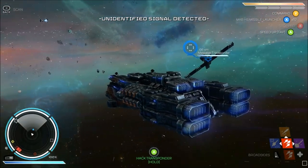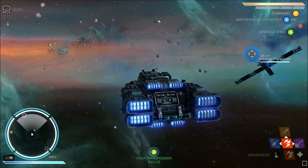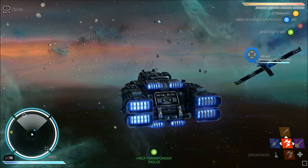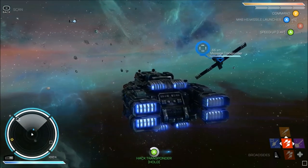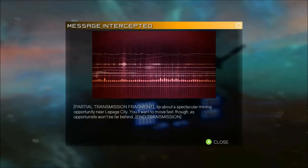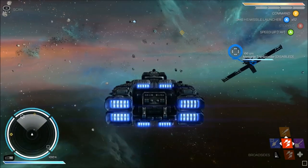The second thing you want to do while you're out running around: if you come across these message transponders, you want to use them. They're going to be one of a few things — they'll either show you where all the pirates are, show you the local market conditions, show you a special drop where you fly in and there's a bunch of ships and you can pick up whatever drops there, or they'll tell you about a special mining opportunity. This one says 'spectacular mining opportunity near Page City — move fast, opportunists won't be far behind.'